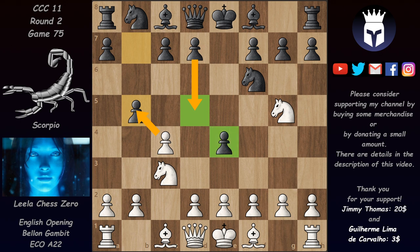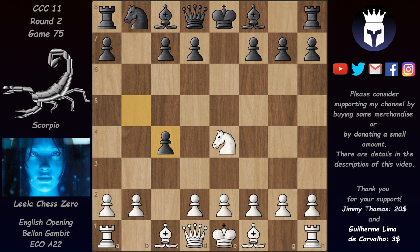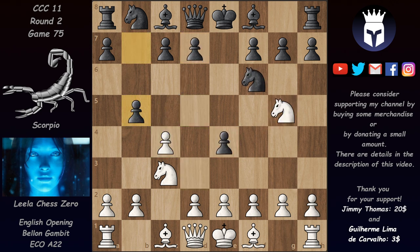What can White do here? If he takes, then after Knight takes, Knight takes, Black can take on C4 and D5 is coming again. After something like this, Black has a good influence in the center — not so great for White.